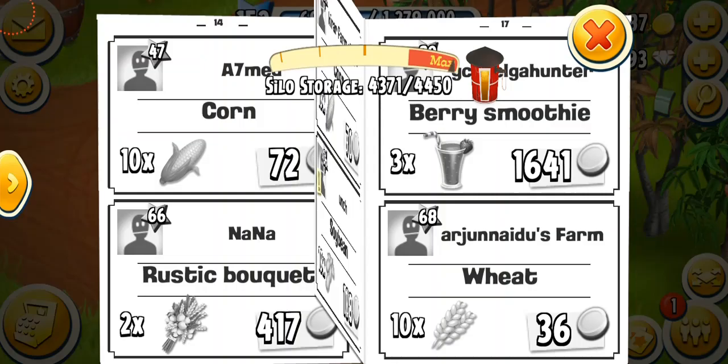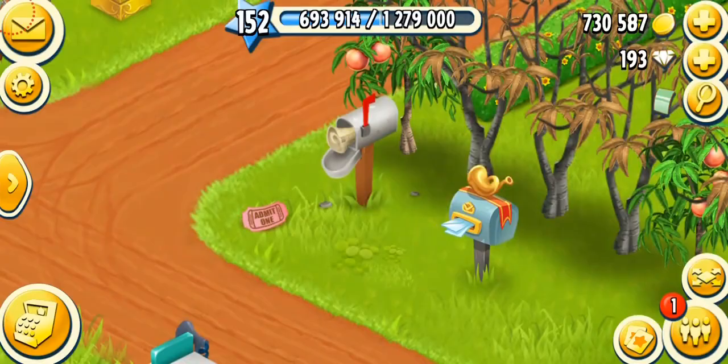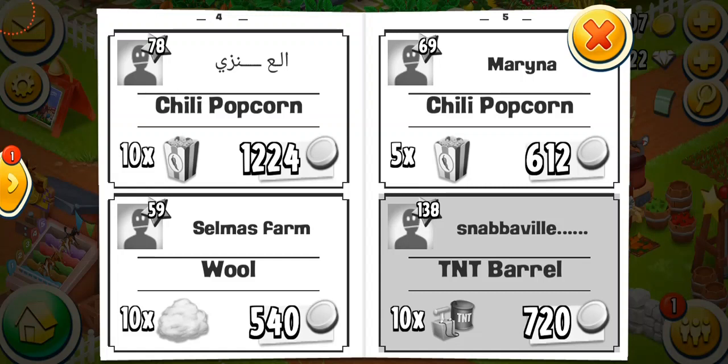Another way to get expansion tools is from your daily dirt newspaper. The chances are really minimum because people are always fast and looking for expansion stuff, but if you're lucky you can find expansion tools here as well. I don't recommend purchasing the daily deals because they cost a lot of diamonds, which is not worth it. The newspaper refreshes every five minutes — make sure you keep looking through the paper after every five minutes. You never know, you could find a lot of expansion tools. For example, I'm getting 10 TNTs for 720 coins — that's a really good tip. Just make sure you're really fast because millions of people are looking in the newspaper too.